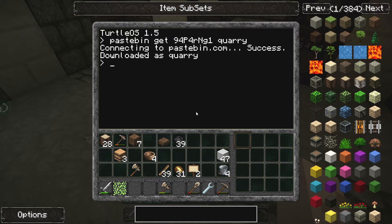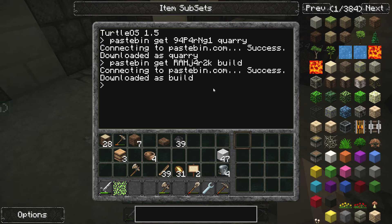While we're at it, let's download another program I like to have. This one is more of a building program — you can program your turtle to build basic shapes. It's called Versatile Shape Builder. It's got a lot of shapes: pyramids, orbs, and more. The pastebin code is J4R2K. It's acting up a bit again. I'll just call this one 'build.' There we go, it worked. We've got both programs stored in Bob Newhart now.